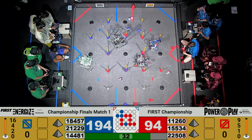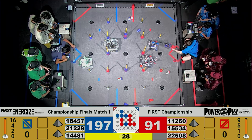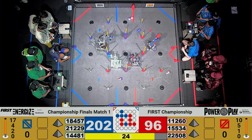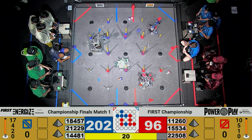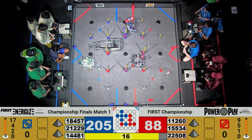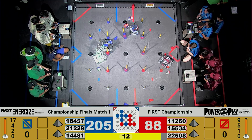Don't Blink with a cone on the high junction for the Blue Alliance. We are now in the end game period. I see two beacons for the Red Alliance and two beacons for the Blue Alliance. The Blue Alliance places a beacon; the Red Alliance places a beacon on the high junction. Blue Alliance with a beacon on the high junction. Here comes Don't Blink with a beacon on the mid junction. Upper Creek can't find where to put their beacon.